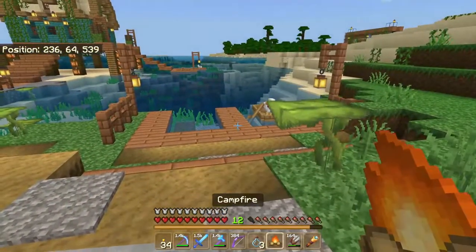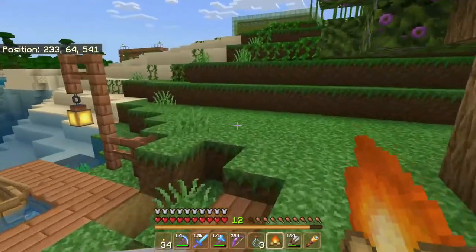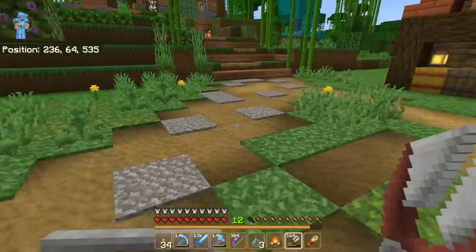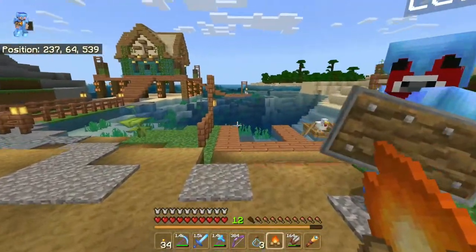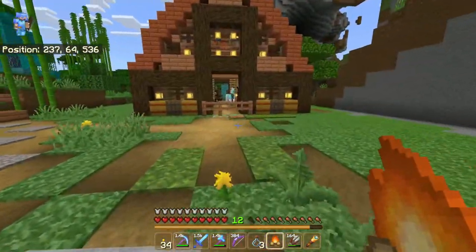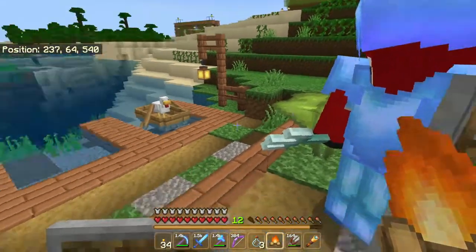So Leo, there's three things we're going to need to bring with us besides the normal beds and food that we normally bring on expeditions. The first thing is we need a pair of shears so we can shear the honeycomb. We also need a campfire — it can be put underneath the bee's nest so the smoke will calm the bees. And finally we're going to need some glass bottles to collect the honey. So are you ready to go to the village? Alright, let's go!